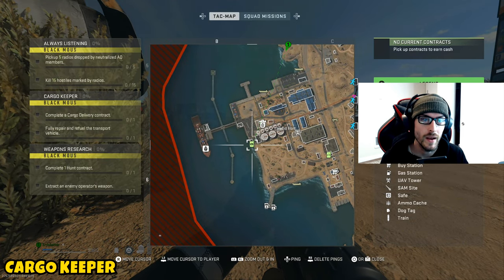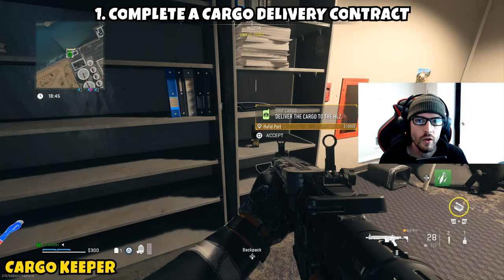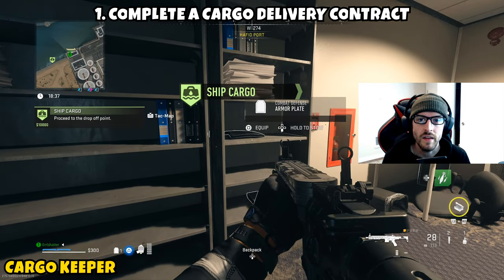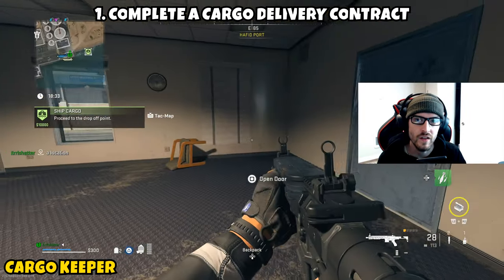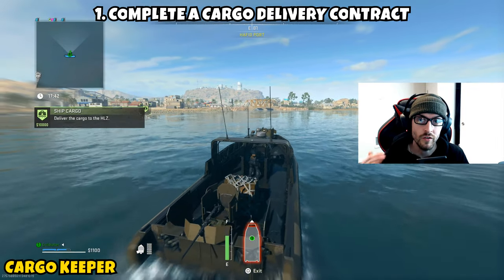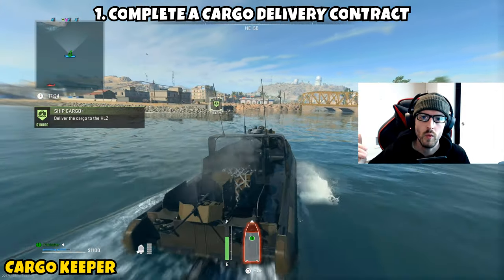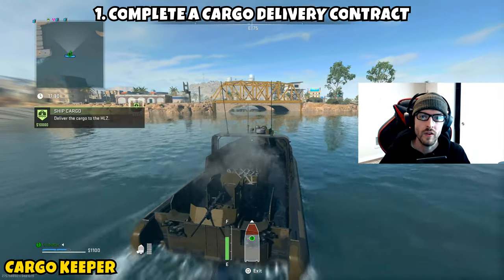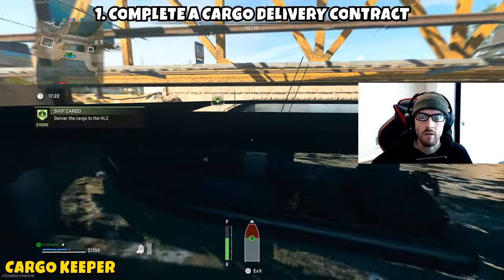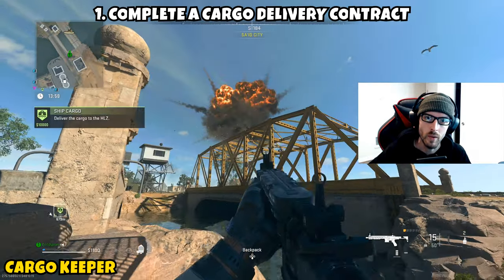Next up we have 'Cargo Keeper,' which is a two-parter and a little more of a pain. Part one requires you to complete a cargo delivery contract. On your tac map there are two versions: one has a briefcase with a little wave on it — that's the sea version — the other is just a briefcase, which is the land version. Either will count. What happens is a helicopter comes in and follows the vehicle as you take it to the drop-off point, shooting it the entire time. If you're playing solo or duo, the best tactic is to park the vehicle — whether the boat or LTV — under a bridge, get out, and take out the helicopter from cover.